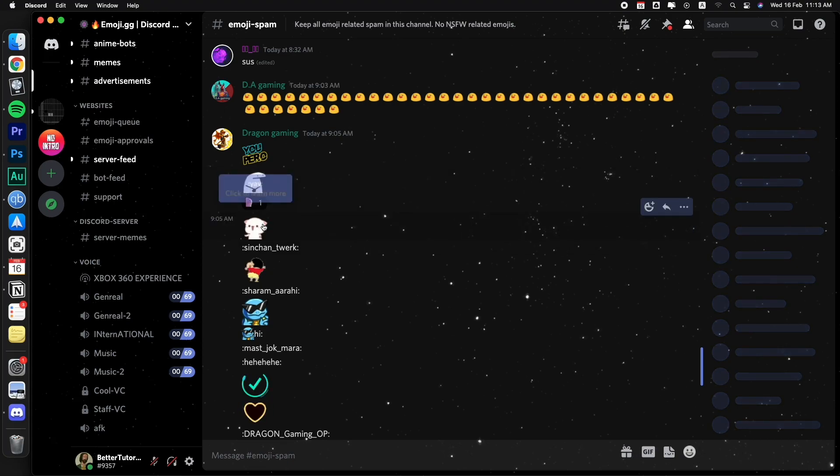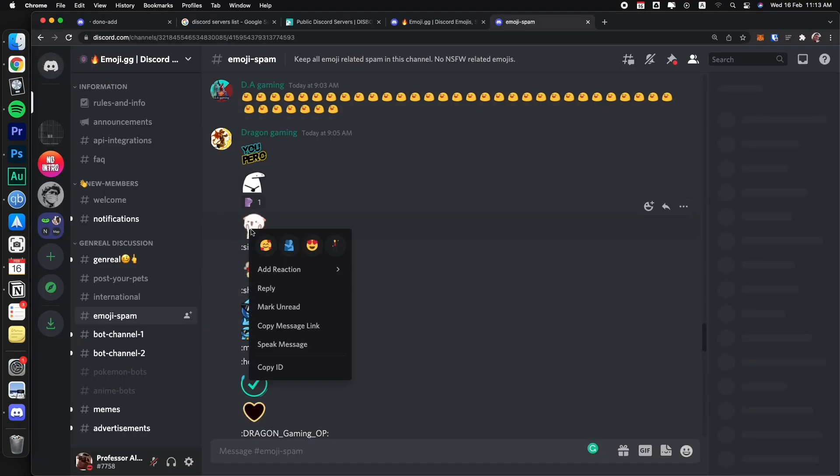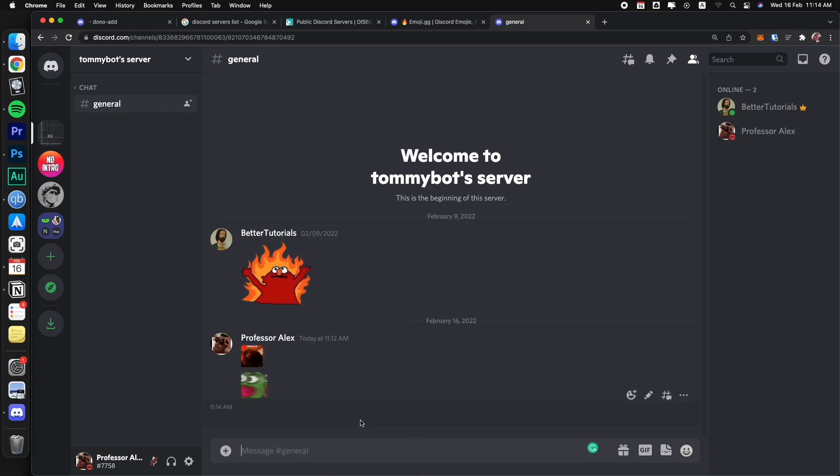So if I right-click on this emoji now using BetterDiscord, you can see that I have this option here called 'Copy Link', which I don't have in the other app. Right-click — no copy link, right? So now that I've copied the link, I can basically just paste that link, and that will be a link for the actual emoji.